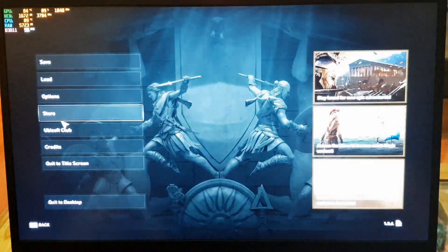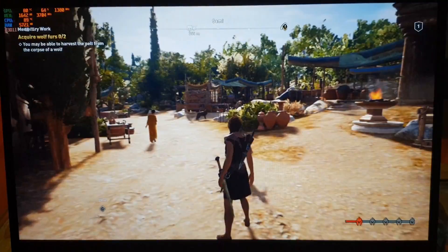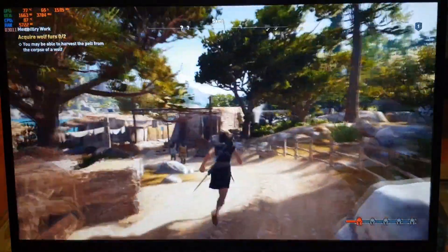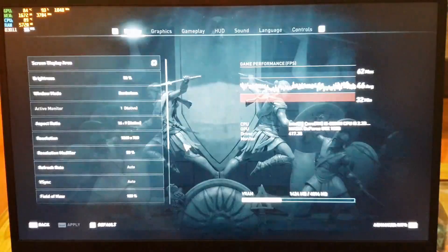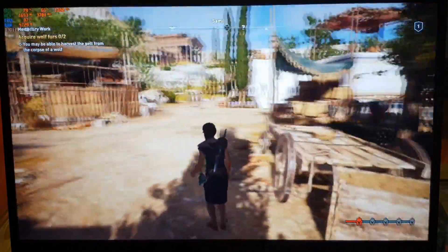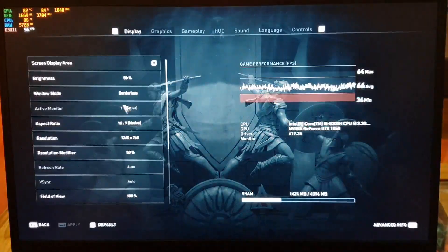At 45fps, let me bring this down to 1600 by 900 with the resolution modifier at 50%. There's no change in frame rates — it's 46 and the game is looking worse than ever. I can barely make out anything. This isn't native HD, this isn't even 720p right now. All graphics are at their lowest settings and the game is looking pretty shoddy — 48, 47fps.